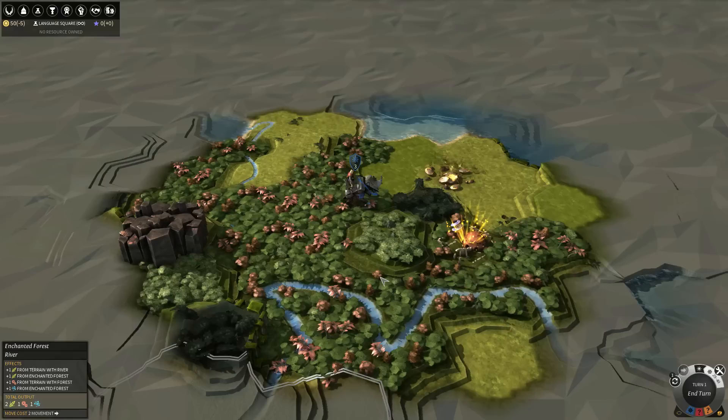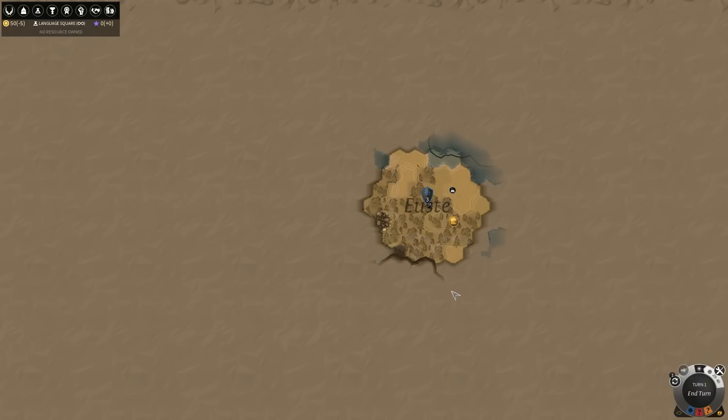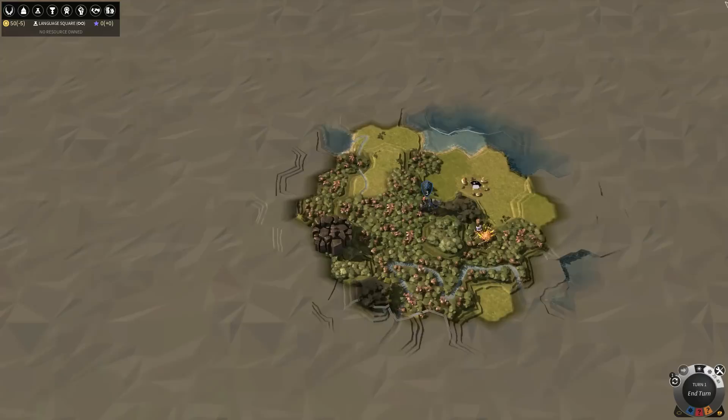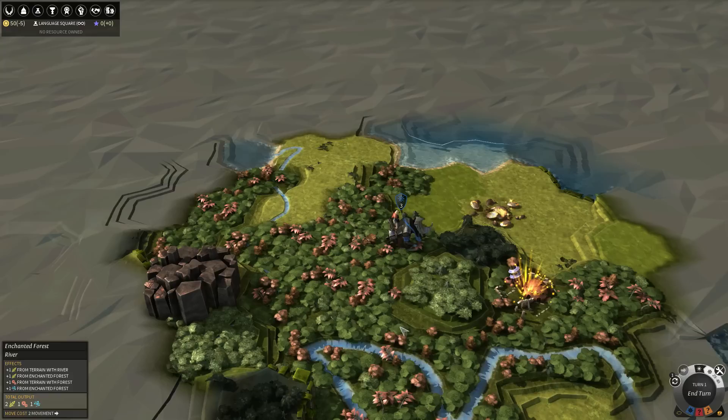Tip number one is about settling. In this game it's quite interesting — it's divided into regions, and each province can only contain one city. So where you build your city is extremely important. It's generally accepted that it's best to settle on turn 1, except if there's a really great place somewhere you can reach on turn 2.